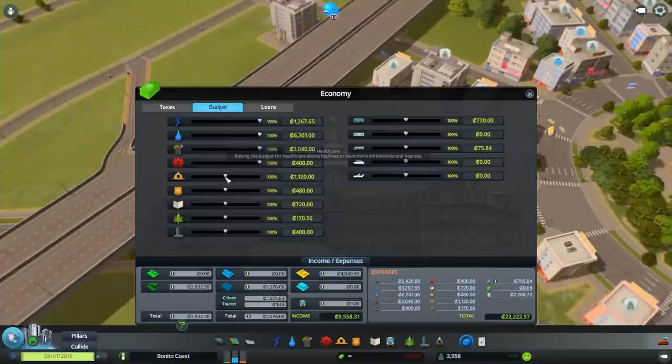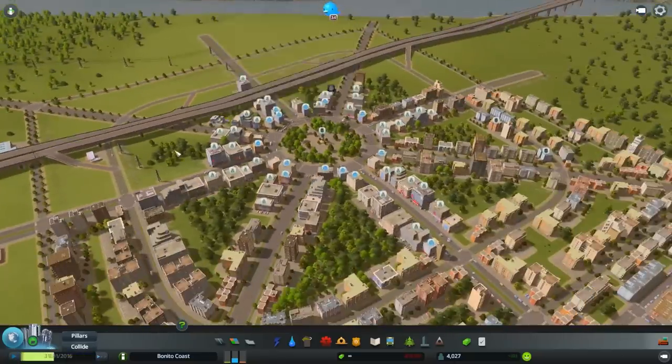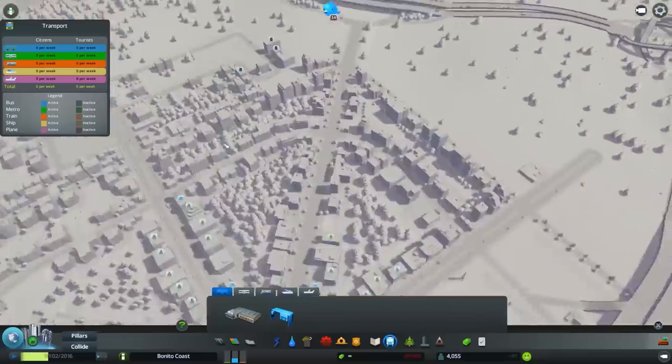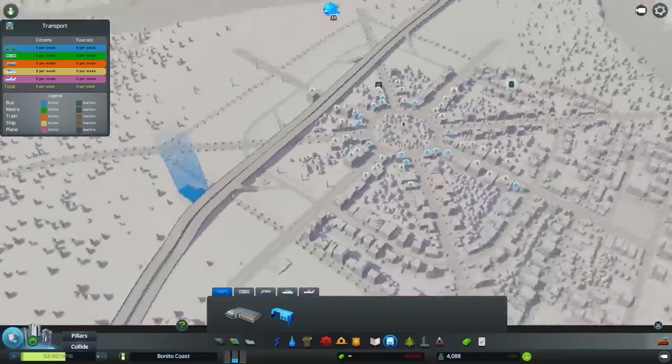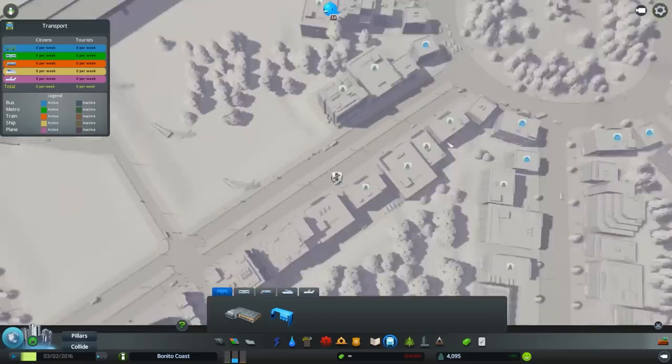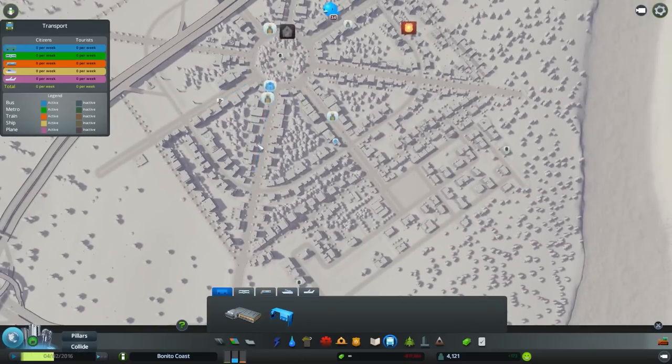And then I've decided to — because we have unlimited money — let's just cheat with the budget, and hopefully people will stop complaining and will do what we want from them, and build some beautiful buildings for the purpose of making our city look gorgeous.